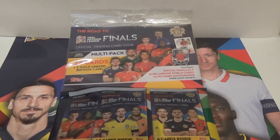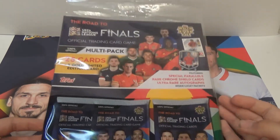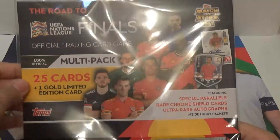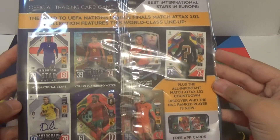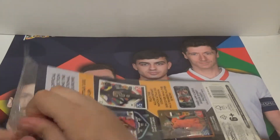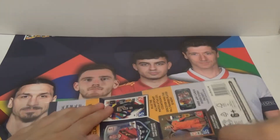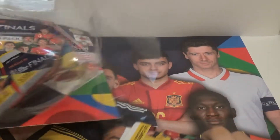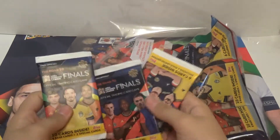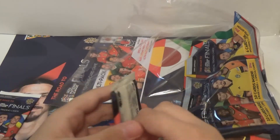I'm going to do one multi-pack of the Match Attax 101. You get 26 cards — well, it says 25 cards plus a limited edition. Let's see what's on the back. It costs $4.99. You get three packs out, you get six cards each. Let's go straight to the first pack, shall we?